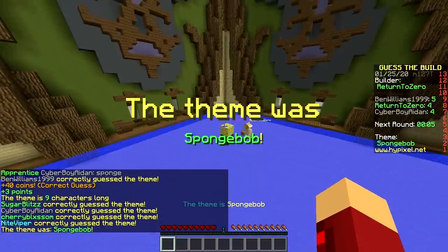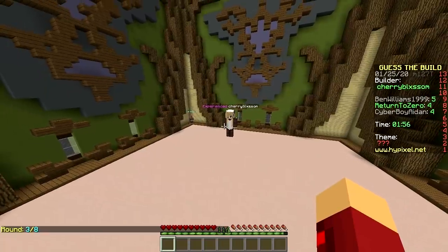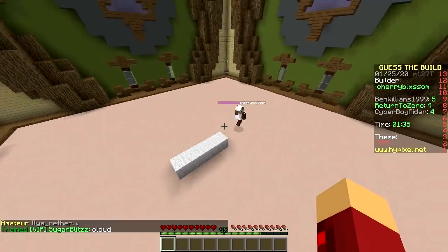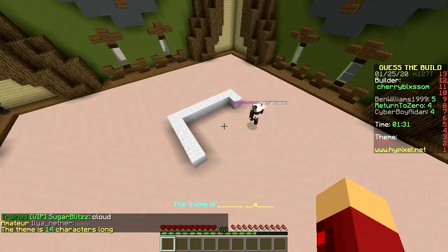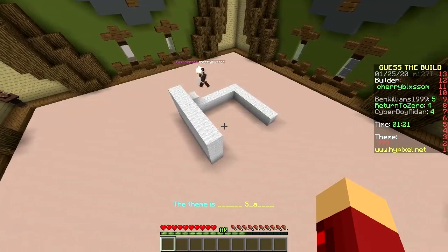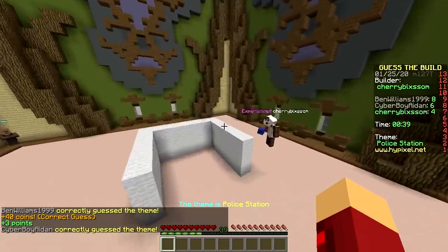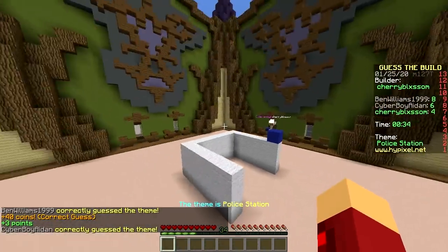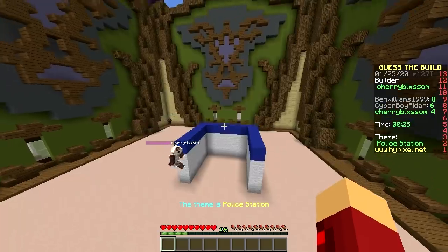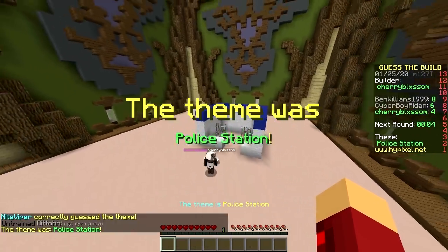Next builder: Cherry Bluxom. This person has to be very young because they don't know what an MP3 player is. I'll keep that in mind while guessing their build — think young. Fortnite. TikTok. Minecraft Pocket Edition. They're using white wool — could it be Fortnite? It's a 14-letter word, two words. Police Station! Oh my god, what? Why am I so good? I see white wool and blue wool — I think police station. You're literally only two letters in. Wow, you are a legend. I see blue wool and white wool — there's police. That is quite impressive.